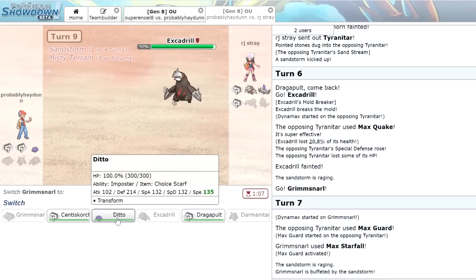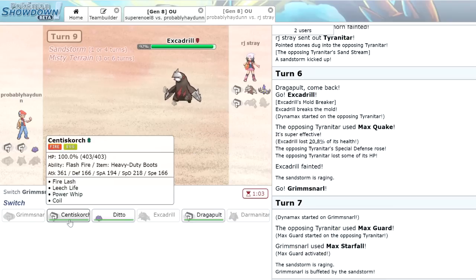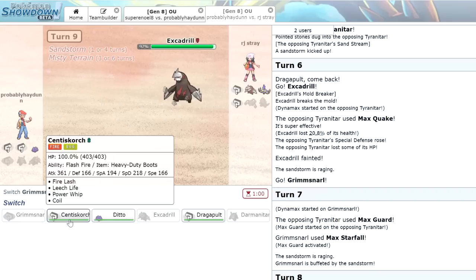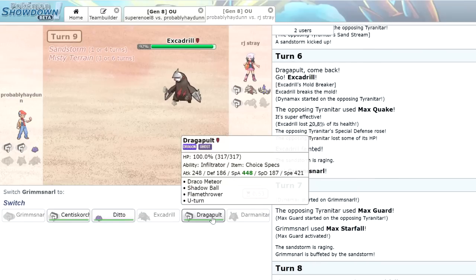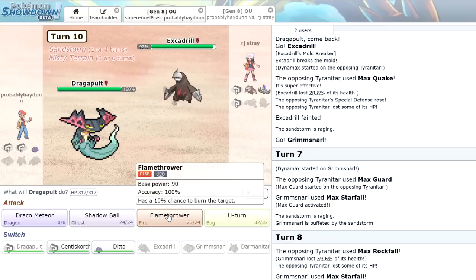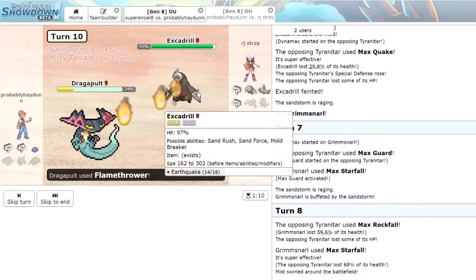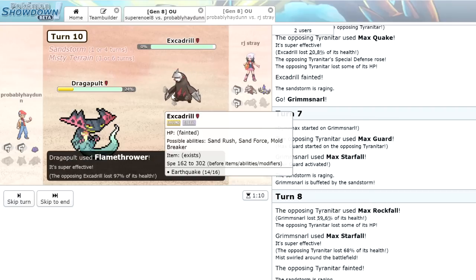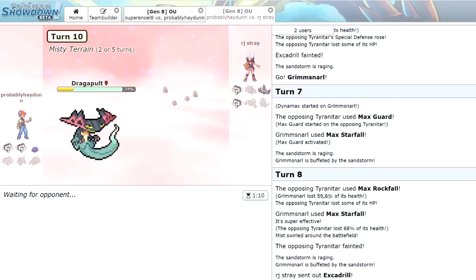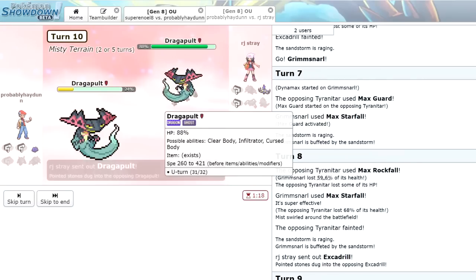Now we've got some options — we could go Dragapult and click Flamethrower. He is actually going to be a Scarf Excadrill, which is interesting. He said that in the chat. Now he's going to bring in his own Dragapult. We've got ourselves a close battle here — it's three to three. He's got Dragapult, Toxtricity which is scary, and Chandelure. I think Dragapult is probably going to be our win condition.